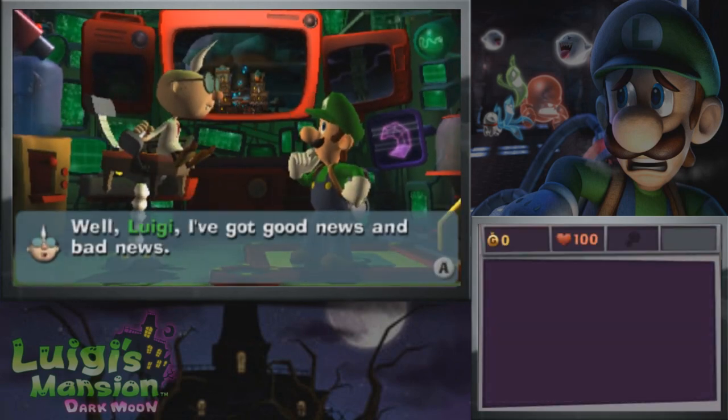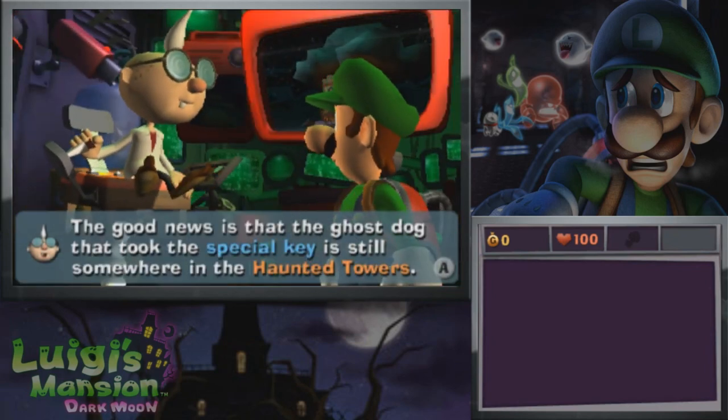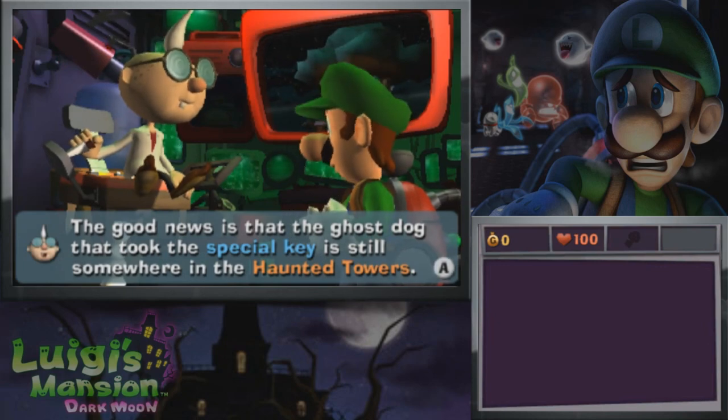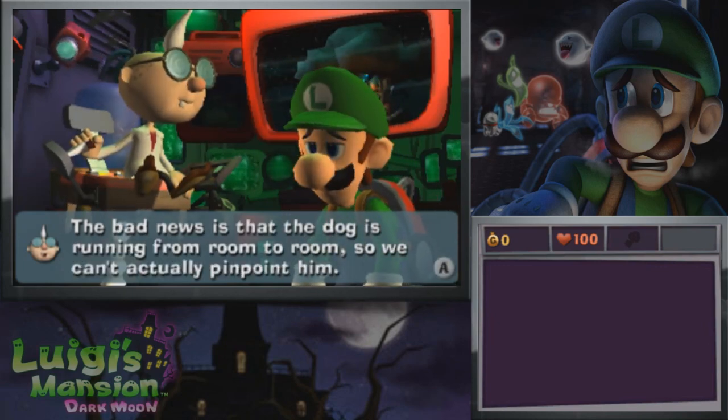Hey, that rhymed. Luigi, I've got good news and bad news. The good news is that the ghost dog that took the spectral key is still somewhere in the Haunted Towers. The bad news is the dog is running from room to room, so we can't actually pinpoint him.